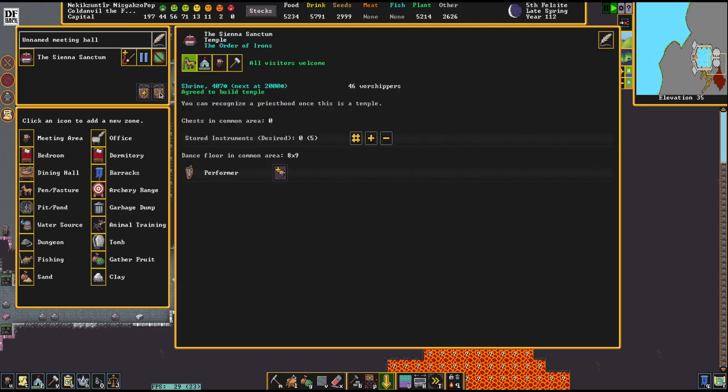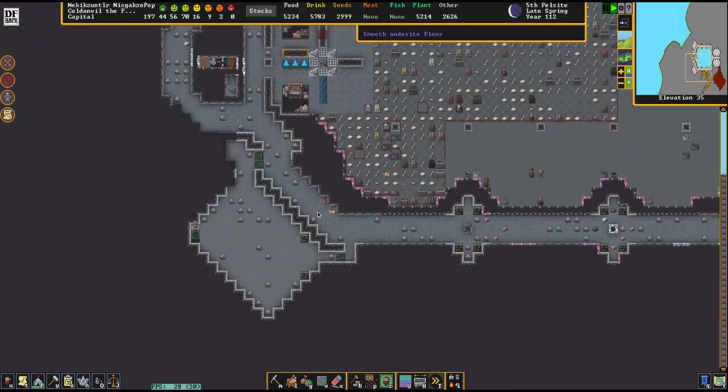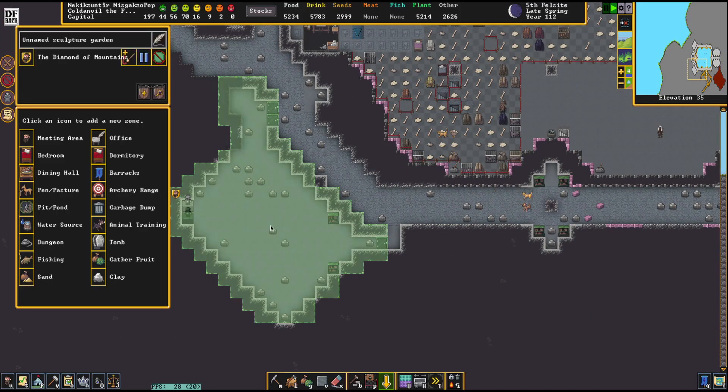They need a temple and a priest. So in order to become a temple, we need to raise the value from 407 Dwarf Bucks to 2,000 Dwarf Bucks. And oh my gosh — 46 worshippers. No kidding, there are a lot of worshippers here. Let's accept it — the Order of Irons, approved. I've set up a little zone right here and placed a meeting area for the Order of Irons.